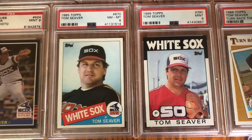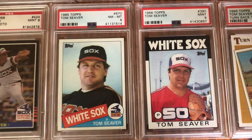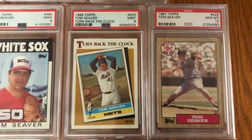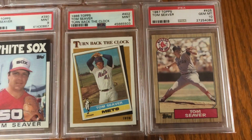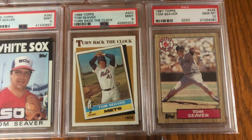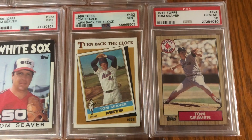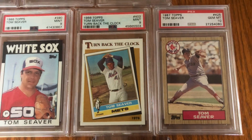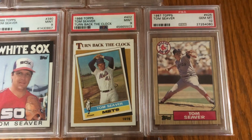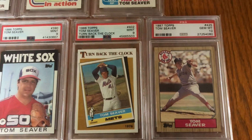Here's his '85 and '86 Topps cards, and his last card over on the right. We've got to turn back the clock on the left — that's '86 Topps — and then his last card in '87, even though he didn't pitch in '87. His last year was 1986 with the Red Sox. Beautiful — gem mint 10 on his last card.